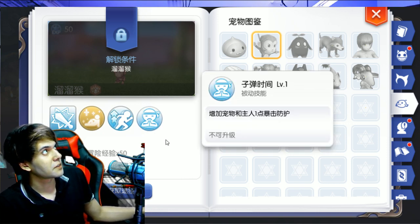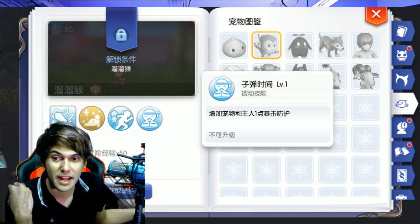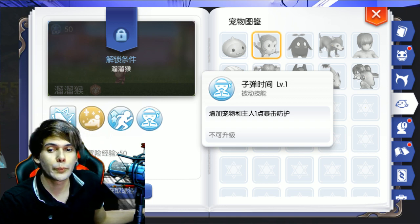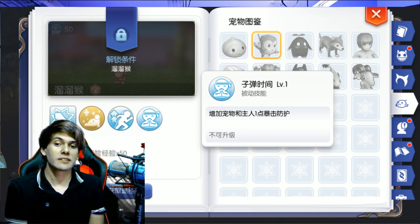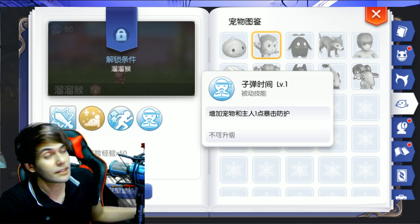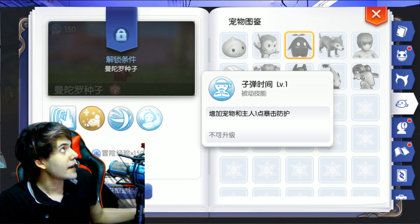The last skill has the concentration icon — they should make new icons so people don't get confused, but they didn't. The last skill is called Bullet Time. Bullet Time will increase the protection against critical attacks by 1 point. So that one is bad.